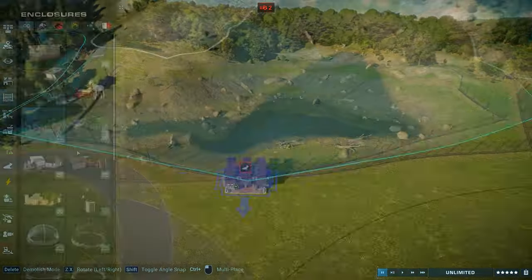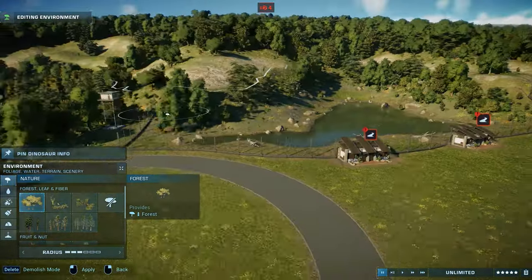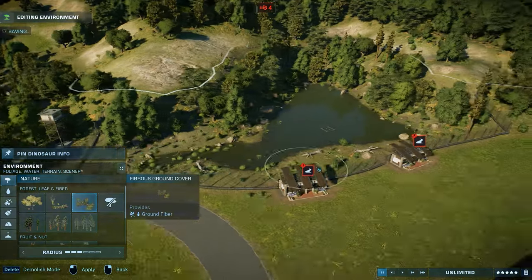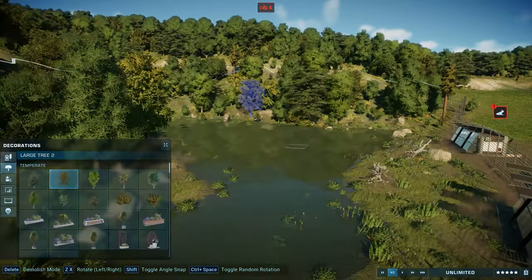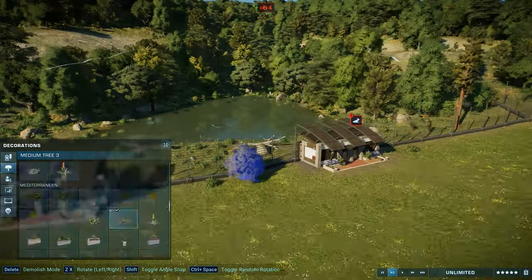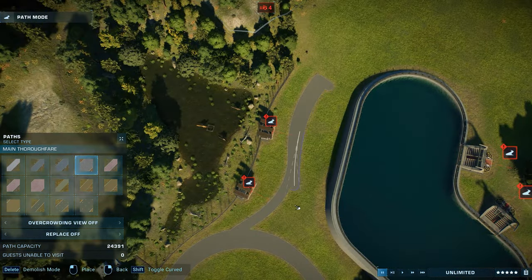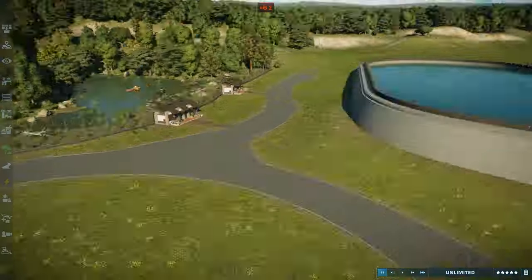After being done with that I did some decorating next to the exhibit. I used our usual decorations as well as the new bins and benches, which I must honestly say I really forget about. I'm so used to the decorations we already had in the game that I'm not thinking about the new pieces — which is so weird because I wanted them for such a long time. I need to remind myself to add those bins and benches, but they really make your park look so much better and more alive, so it is really important to add them.